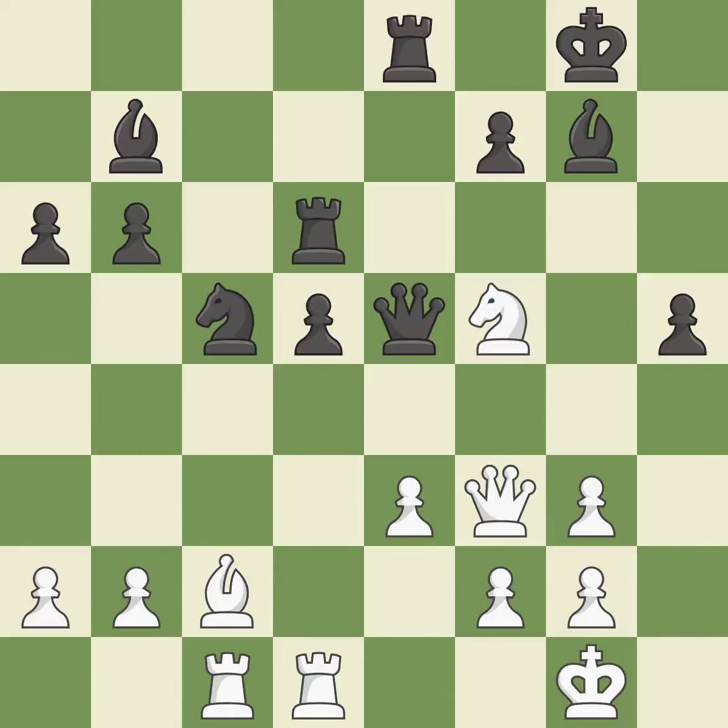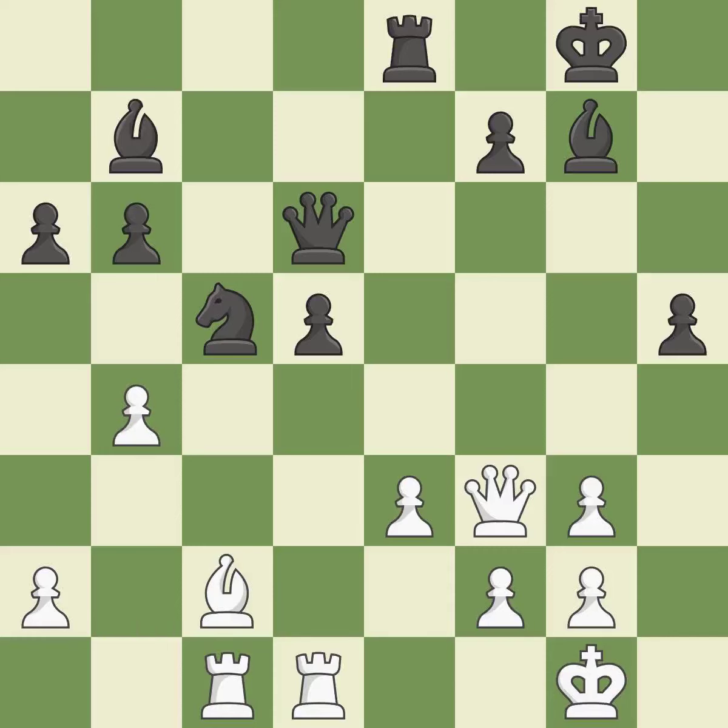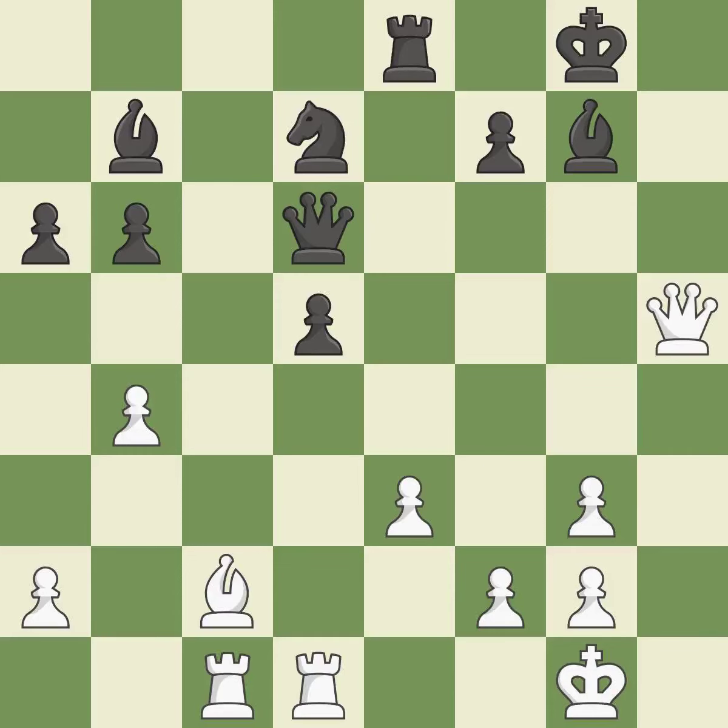This move puts the queen on a safer square. This threatens to reveal an attack on a queen. That rook earns material if it is captured. Backs off — this can indicate that a queen was attacked. This strikes a rival knight. This reveals an assault and puts a pawn in danger. That pawn was free for the taking.